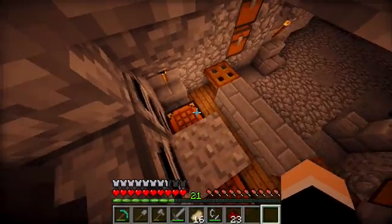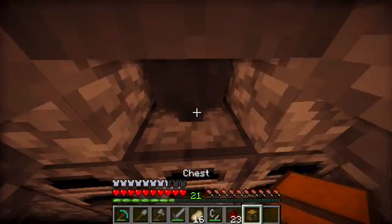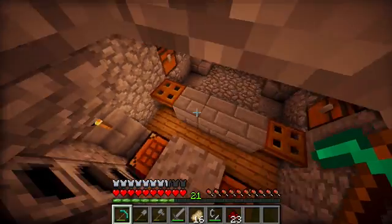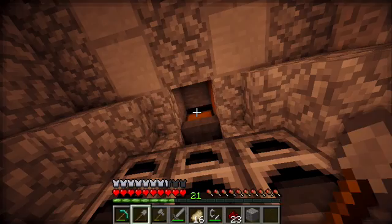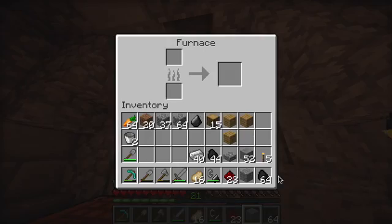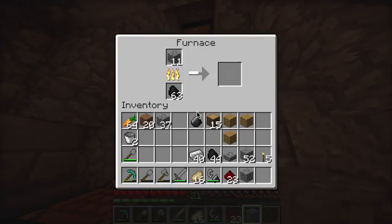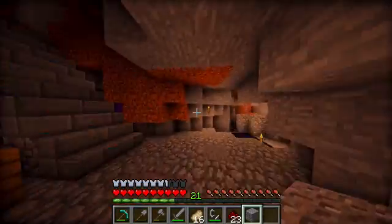I want an angled chest setup. I need the breaches — I may leave that open. I need to get some coal out of this, put some coal in here, and put some cobble in the furnace.